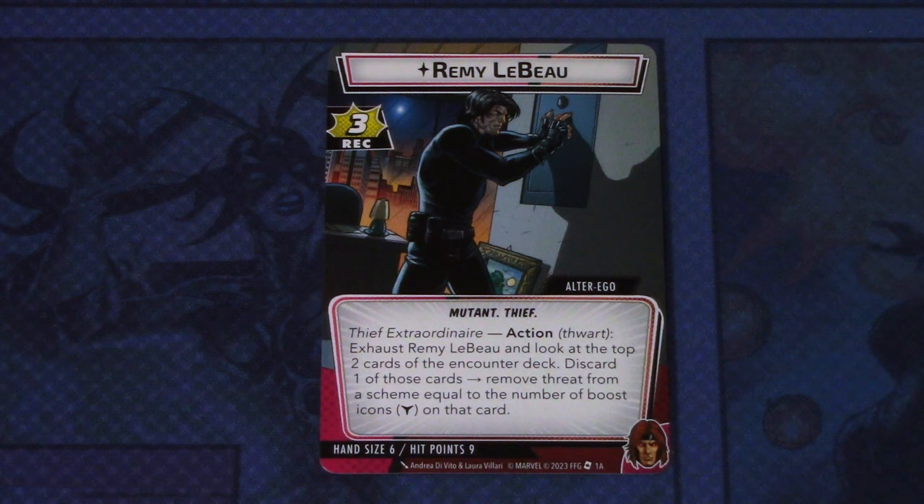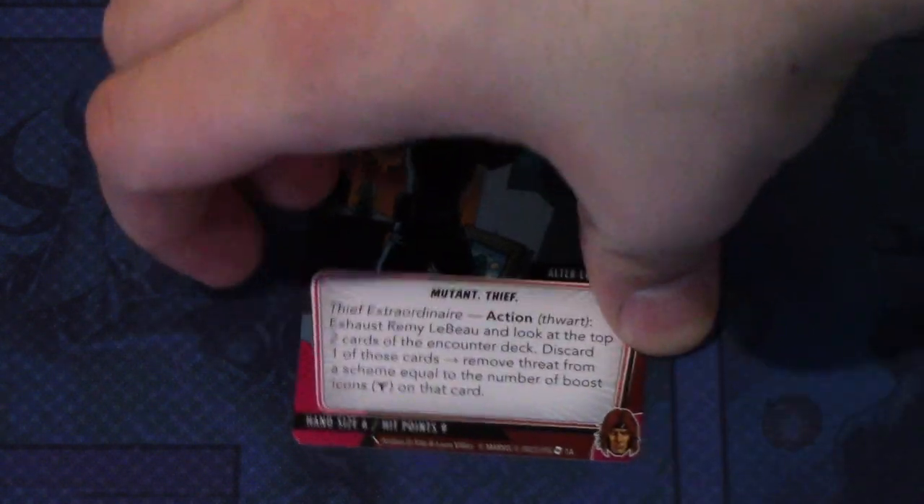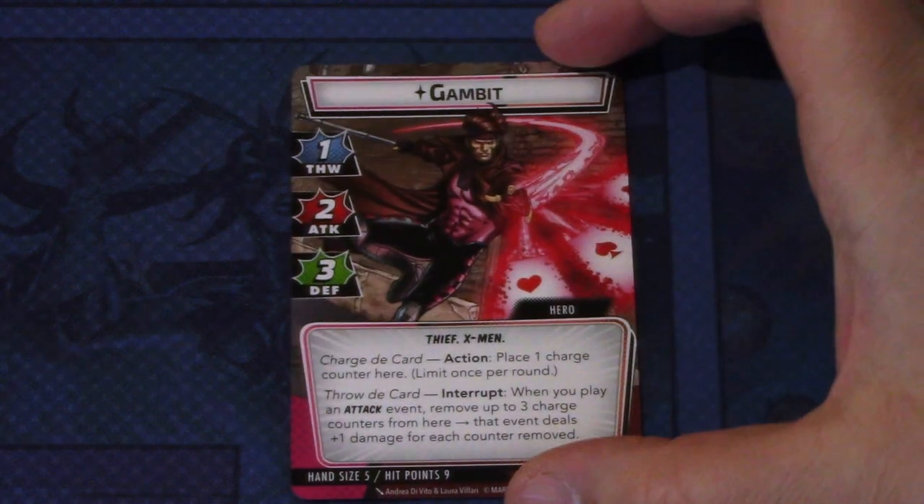That is actually an interesting ability. There haven't been a hero yet that can affect the main scheme or a scheme in play when in alter ego, so that's interesting. The hand size is six and hit points is nine, so let's look at the hero side next.